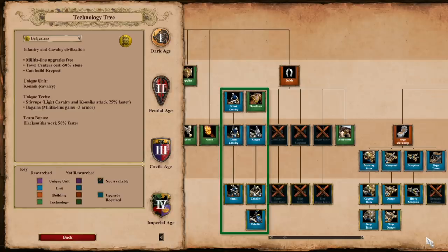Cavalry units is really where this Civ shines, and Bulgarians do get access to fully upgraded Paladins and Hussars from the Stable. Combine this with the Stirrups unique technology — the Light Cav line attacks 25% faster — and let's not forget, upgrades from the Blacksmith for all of these units come in 50% faster.